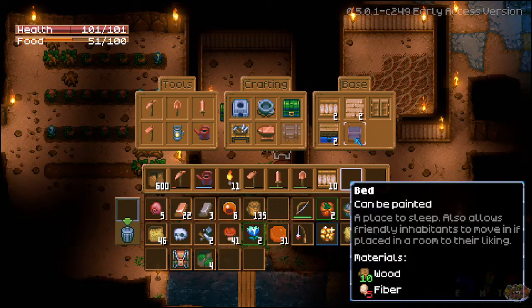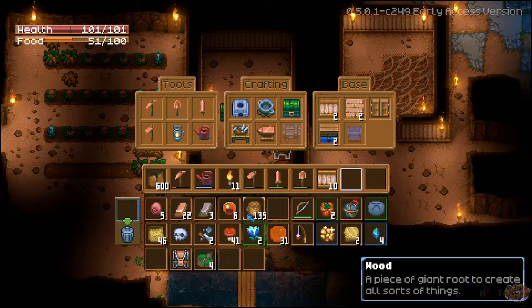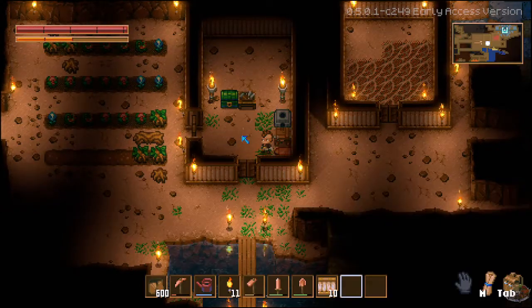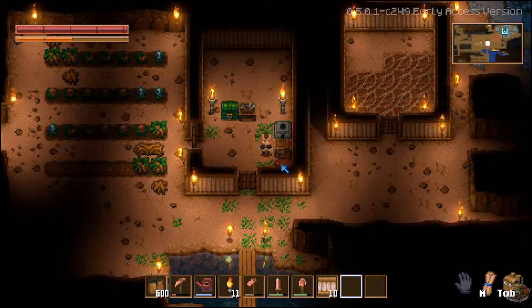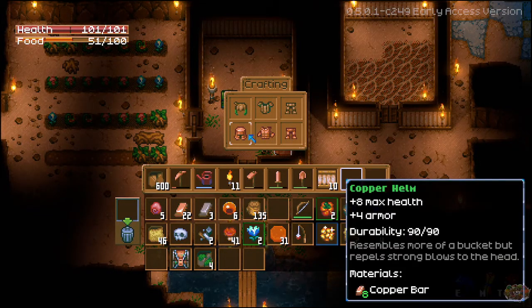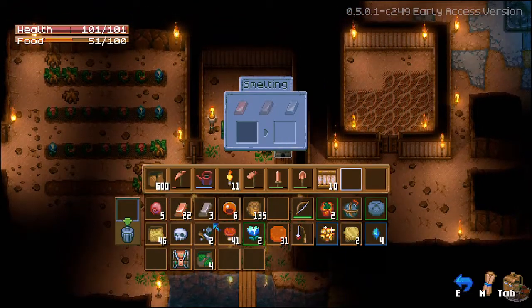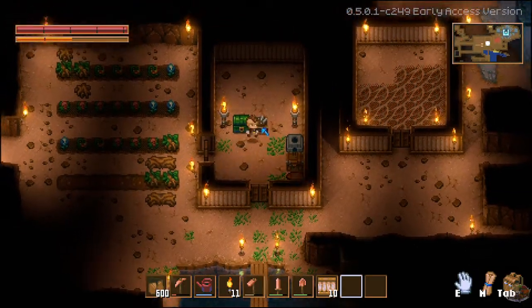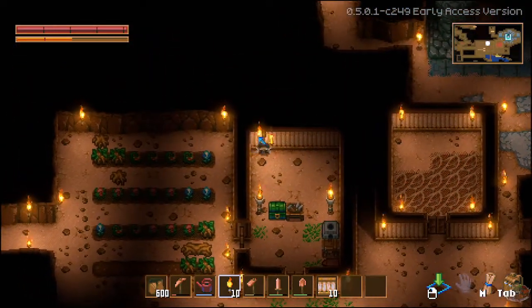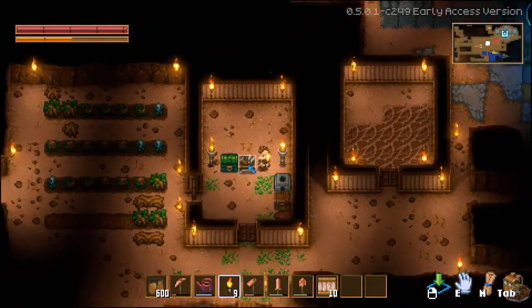A place to sleep also allows friendly habits to move in — place a room. I need fiber; I don't know how I get fiber. I can finally make myself some armor if I wanted to. What does armor do again? Max health, armor 9-11, so that's 20 — takes 28 bars to make a full set of armor. I'm gonna go back here and pop on a couple torches.